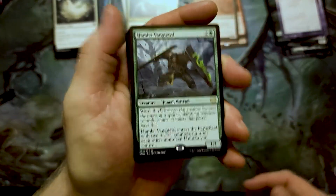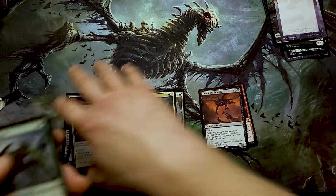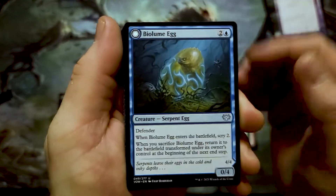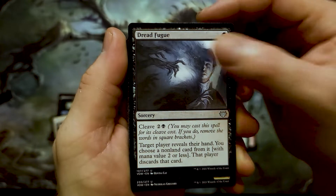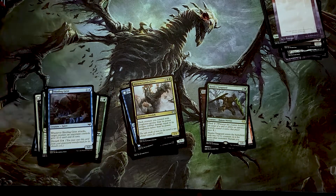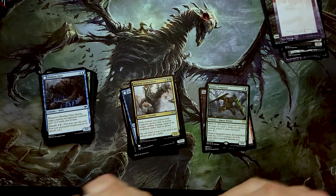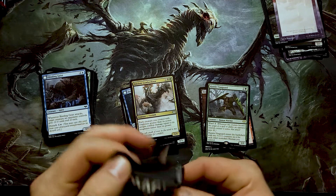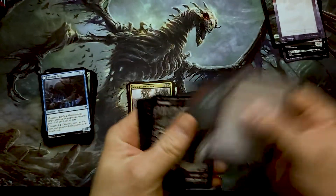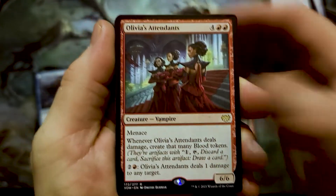We're just gonna have to deal with this weird little glare — I'll put these down here, maybe that will help. There have been some set booster box shortages in the area, which is unfortunate because those are my favorite to open. It's possible there's a pull of lots of fun stuff. Olivia's attendance is pretty high.